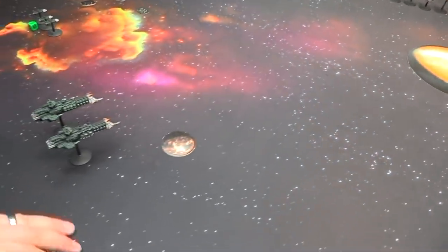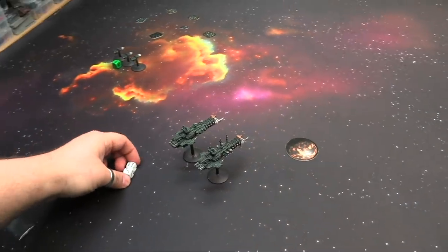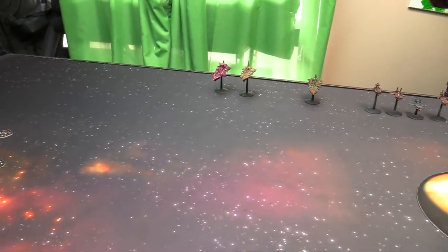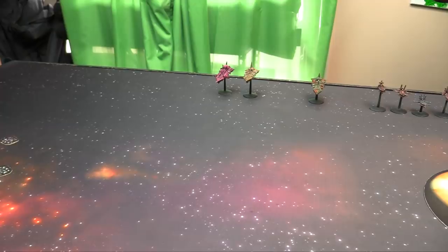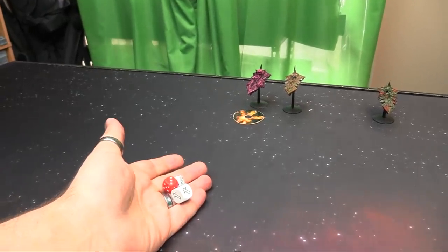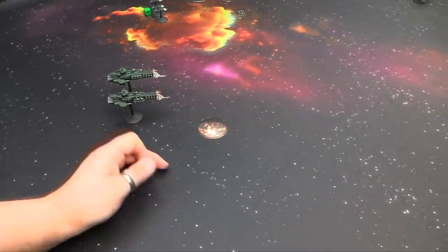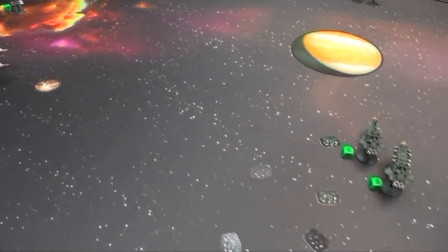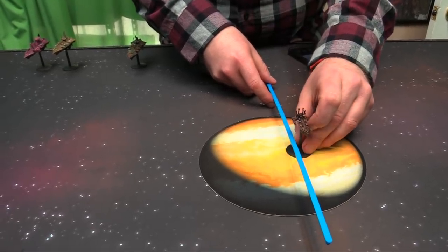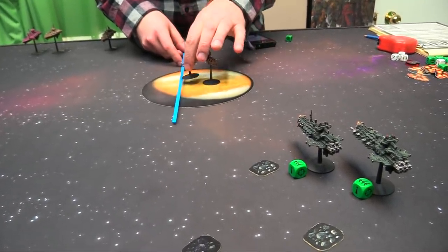Targeting the Devastation with the Nova Cannon — outside 60, within 120. It scatters backwards six, which is a miss, so we'll place a blast marker behind him. End phase, the blast marker is removed. Over to you — the Infidels are going to move up 30. They're on the planet now so they can see past it and turn up to 90 degrees. Moving up and turning.